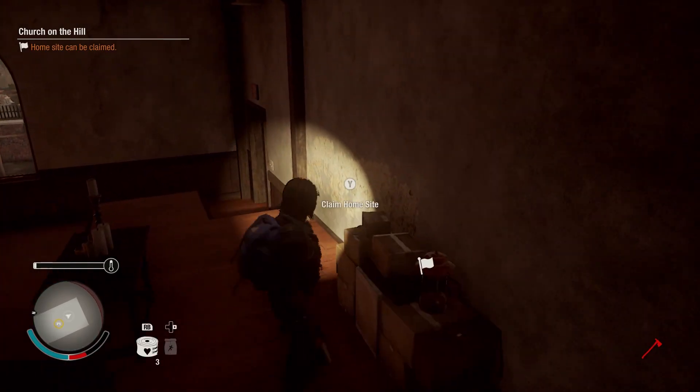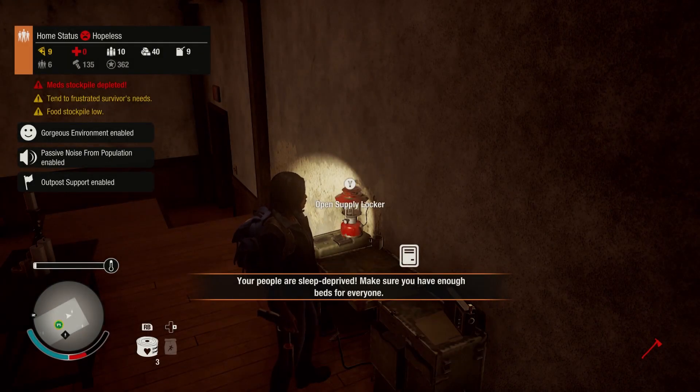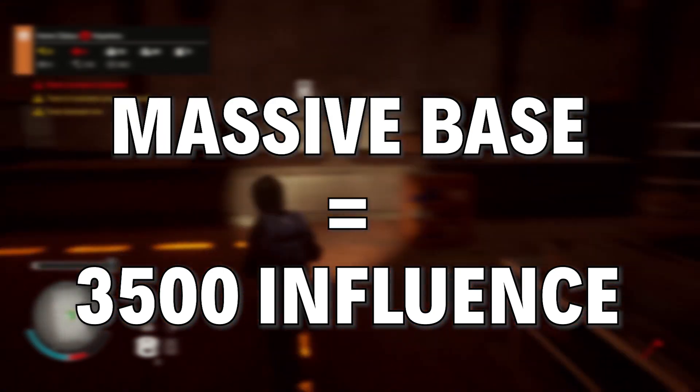Another thing to keep in mind is that you should really only bother moving your base once. It costs a lot of influence to move, and you don't want to waste time farming for influence, so save it for one of the two best bases: either the large base, which you can't customize very much, or the massive base, which you can customize a lot.